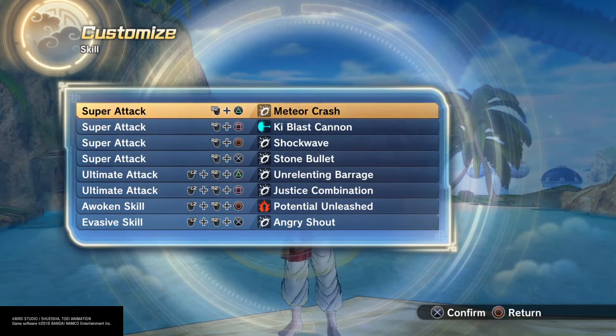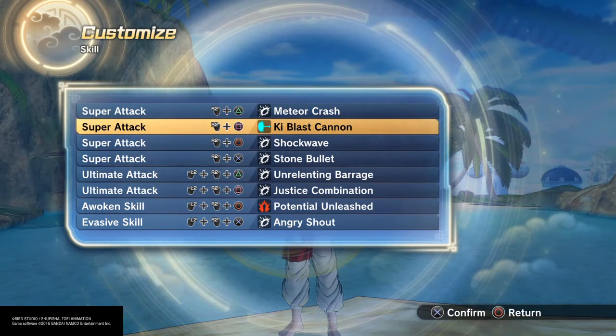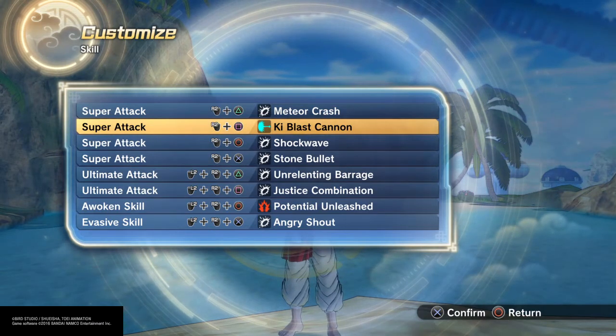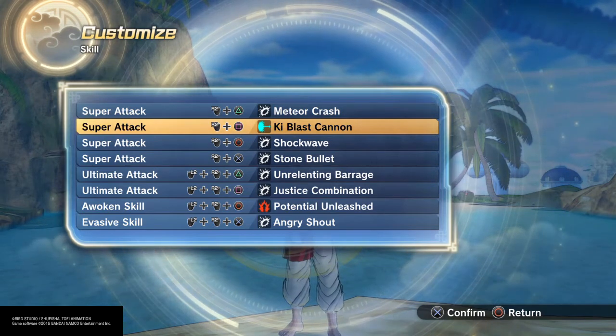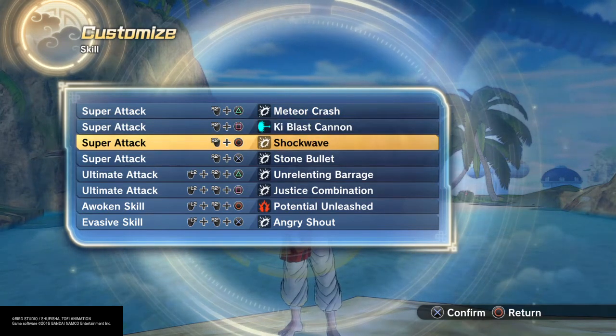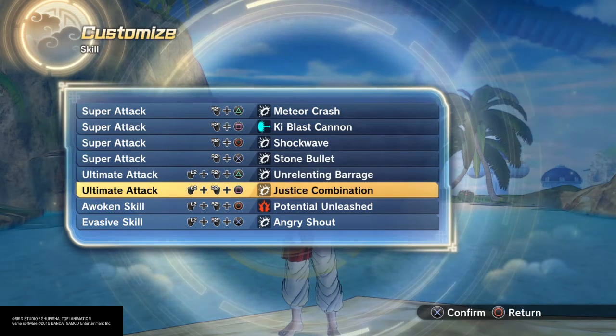Meteor Crash, because of the fast-paced rush attack moves. Keyblast Cannon — even though it came from his mouth in the show, that is his move. That's the move he used in Budokai 3 — Keyblast Cannon. It doesn't come from the mouth now, it comes from the hand. Shockwave also. Stone Bullet, just cause. Unlinked Barrage, and the Justice Combination.